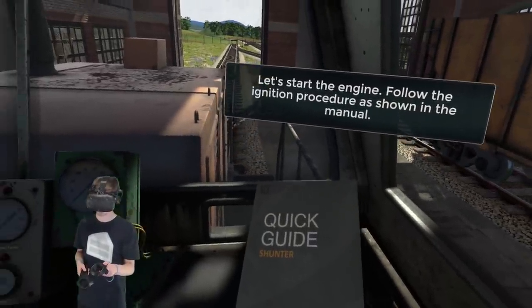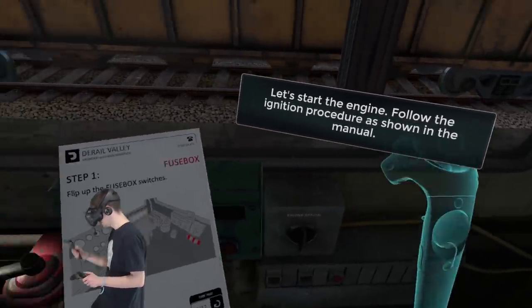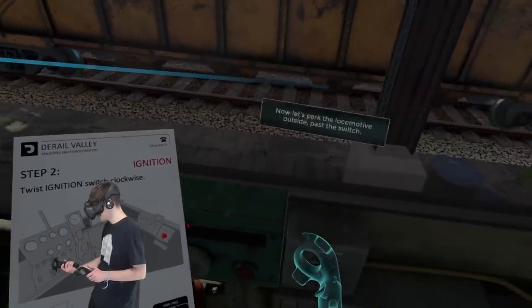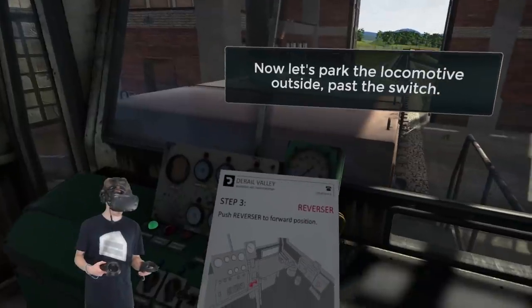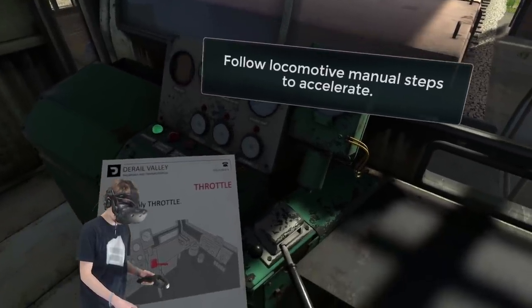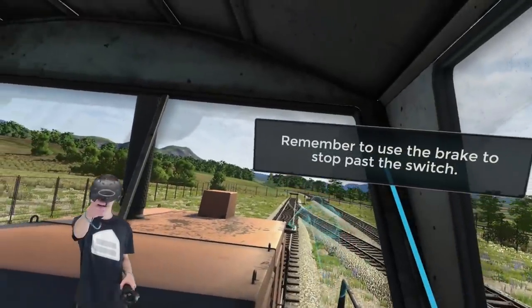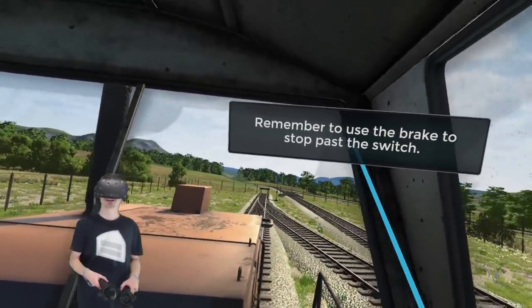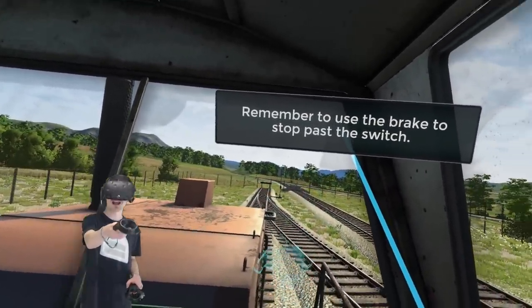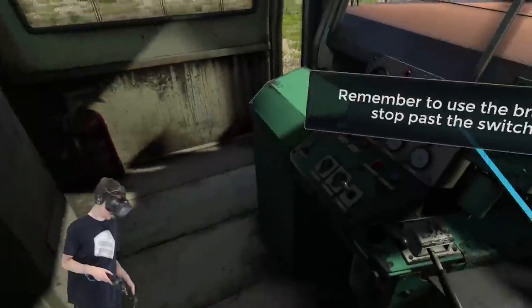We are ready to hop in our train here and get it started. There's a quick guide right here for the shunter: flip up the fuse box switches, twist ignition switch clockwise, push reverser to forward position, release brake, and gently apply throttle. Okay, that's too much — there we go. So we got to get to that end where that barricade is so we can switch our train to go all the way back and pick up that cart. This game is awesome, I love it.